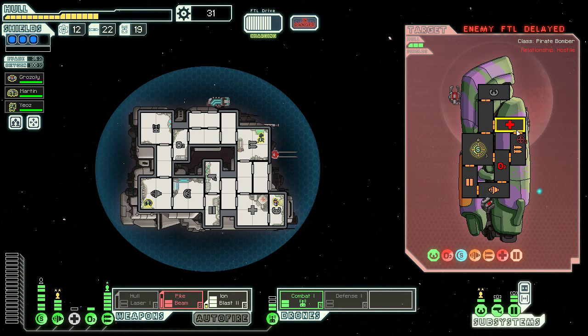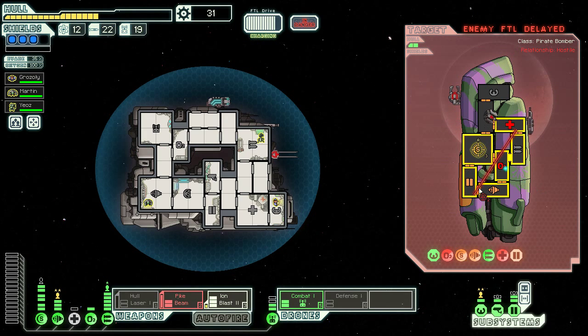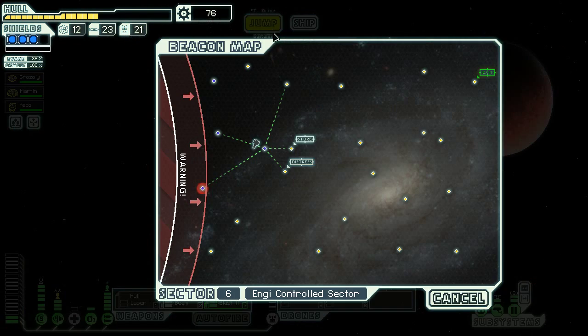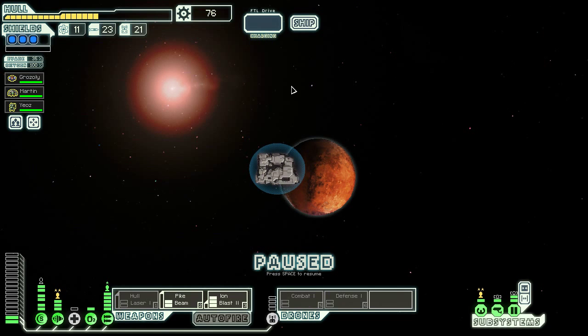Their halberd beam cannot hurt me right now. That's a lot of damage. Six fuel, 25 scrap — I don't need fuel right now, so that's weird. Can we do better? 45 scrap — that's much better. There's a store and a distress beacon. I think we're going to go up here, try and farm some scrap, go down to the store, and then go to the distress beacon. I'd love to have another crewmate.